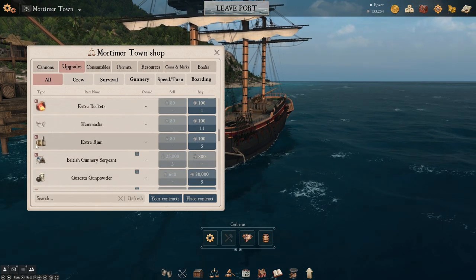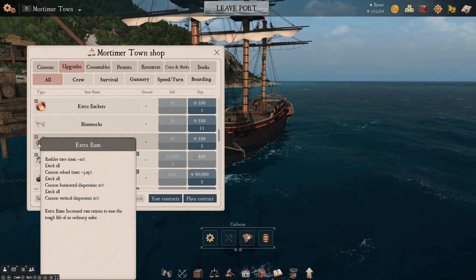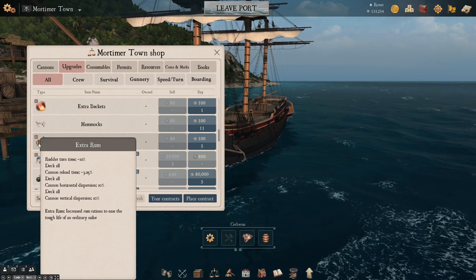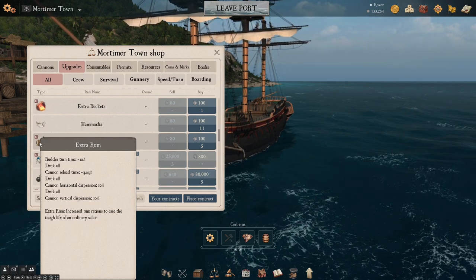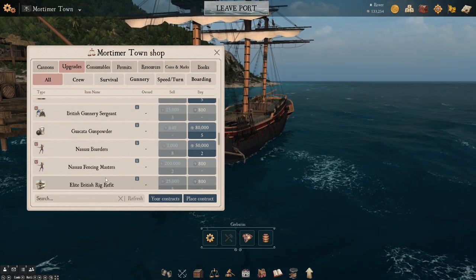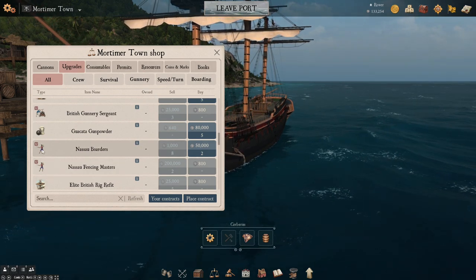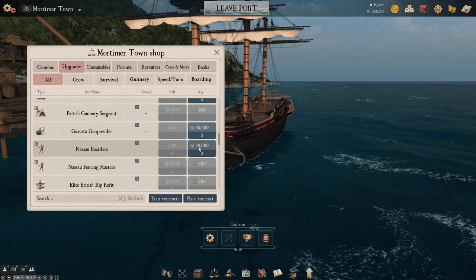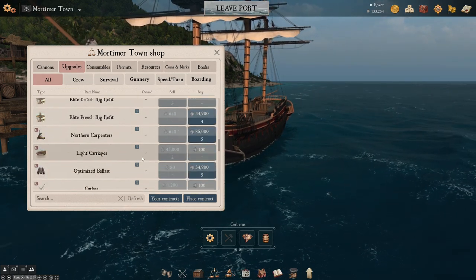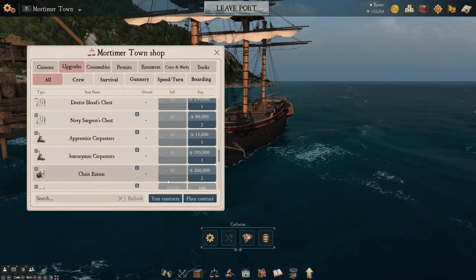Extra rum could be good if you're planning to board or getting close. It's good for reload time — it's good if you're not planning to shoot at a long distance. We have slightly better upgrades here that are probably put up by players, but we don't want to spend that much on this ship. So we want to be limiting ourselves at the moment to fairly basic upgrades, but I'll go through and see what we've got.